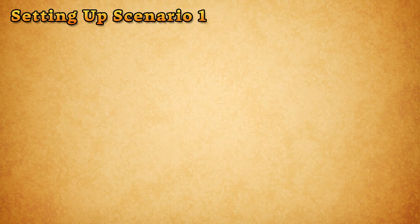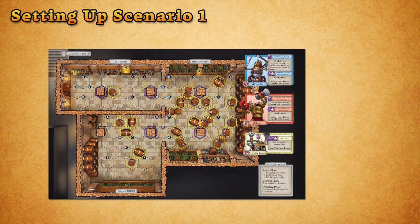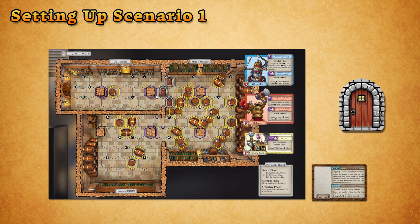Before you can start playing, there's a bit of setup to take care of. Unfold the map and place it on your table, and place the epic pool next to it. Place a door token on each of the door spaces.